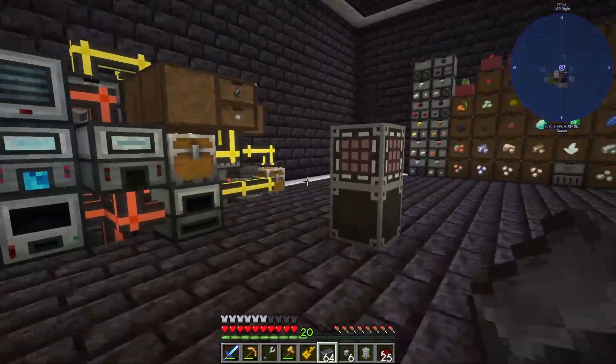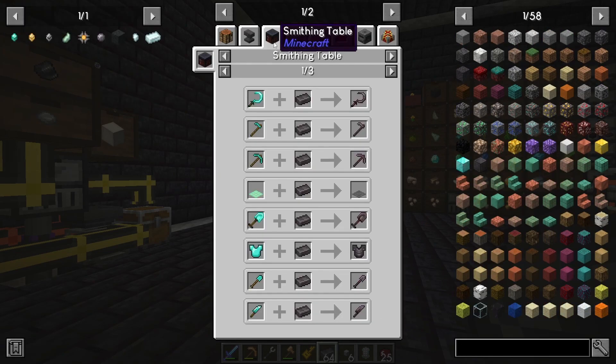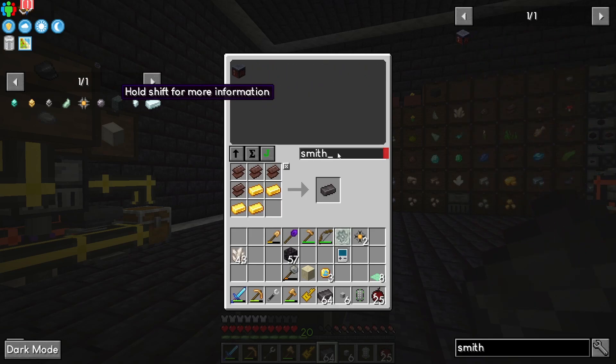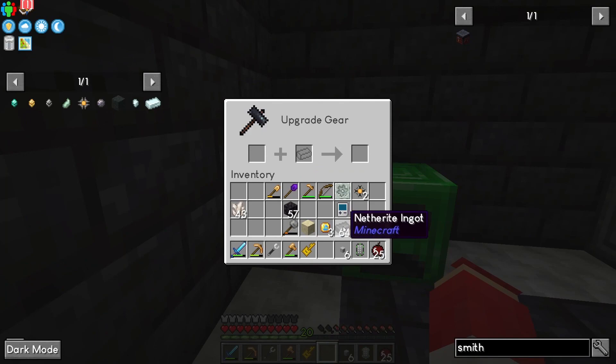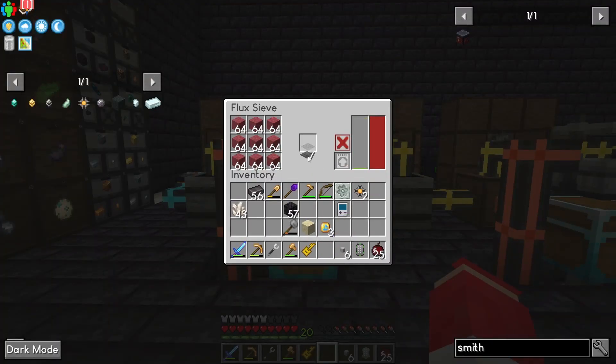We need the upgrade station back because I think I put it away when I was cleaning. What is it called — smithing table. That's why I wasn't using either of the words for it. There it is. Let's plop this over here so we can add those, add those, and boom — then we can go back and add our deals in.